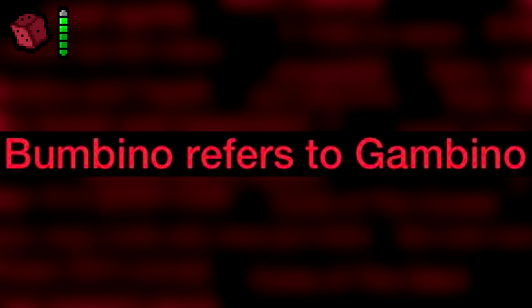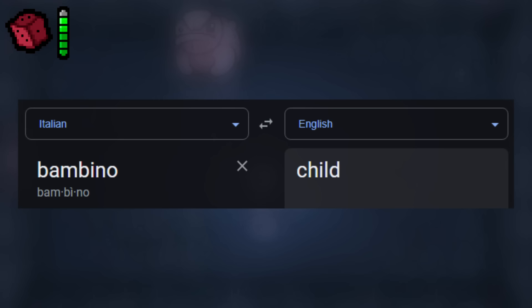Bumbino refers to Gambino. This entry pretty much explains itself, but I don't think it's true. A more likely connection would be the word Bambino — Italian for 'child' — and since the word 'bum' is commonly used in the game, that would make a whole lot more sense than a reference to Gambino.